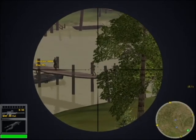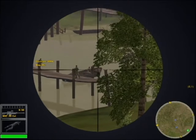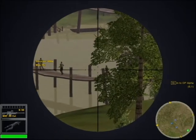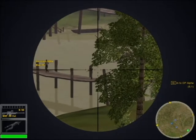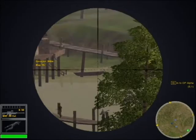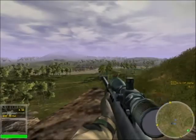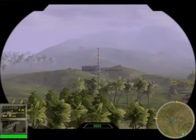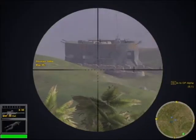Press the B key to use your binoculars and scan the target area. A good sniper will sweep in a left-to-right pattern, starting at close range and extending out from his position. While scanning, you should make note of the distance from various landmarks, so you won't have to keep switching between your scope and binoculars. The range finder is located in the bottom center of the binoculars.